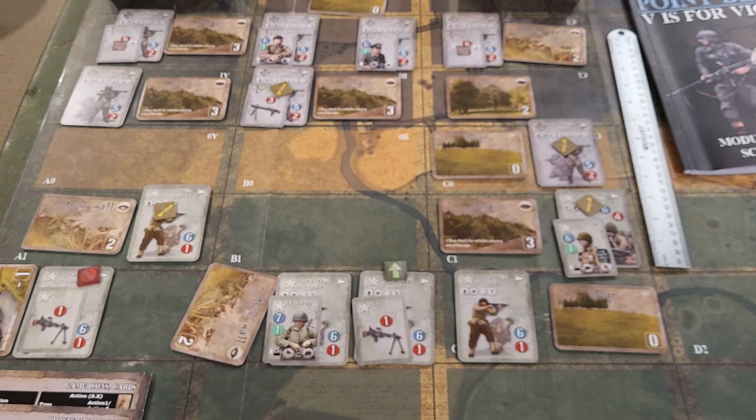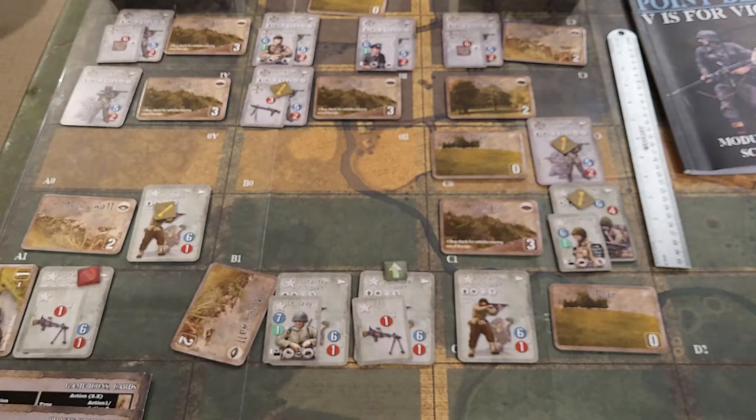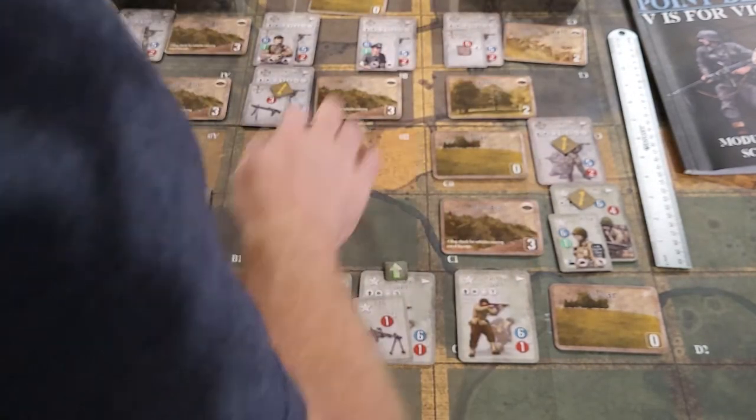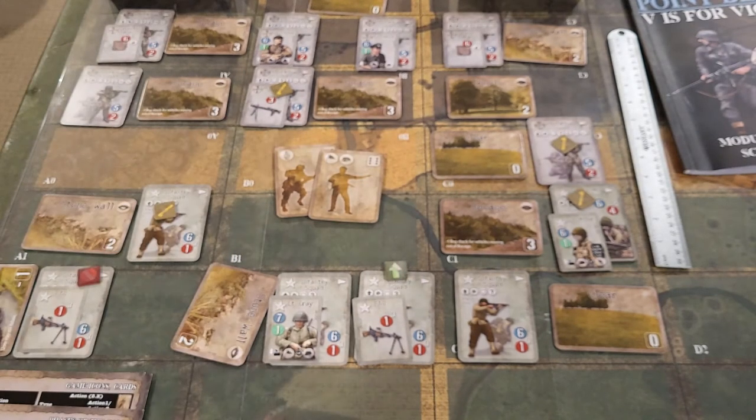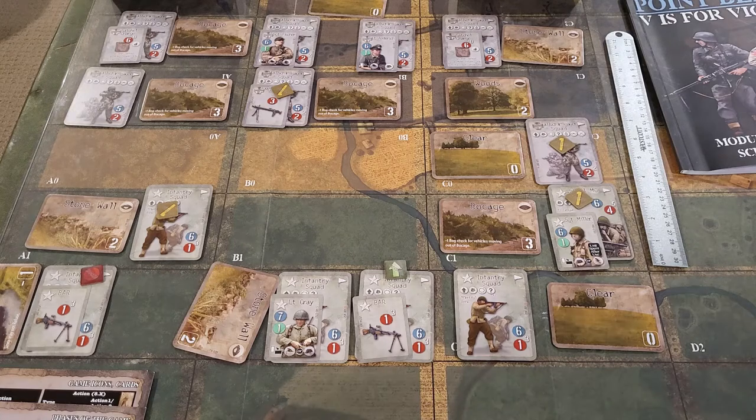To attempt a flank we do a morale check - the morale on this MG is six, with the leader modifier that's seven. We do 2D6 by pulling two cards: four and ten - that's fourteen total. That exceeds the morale value, so they failed their morale check. It does not cause fatigue on that one though. You're going to win something and lose something.